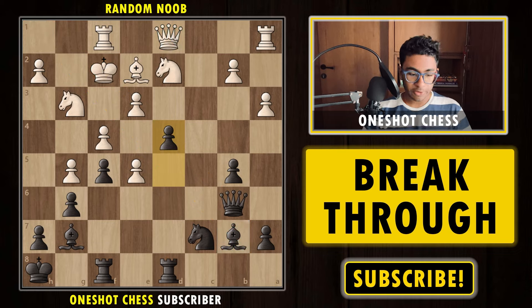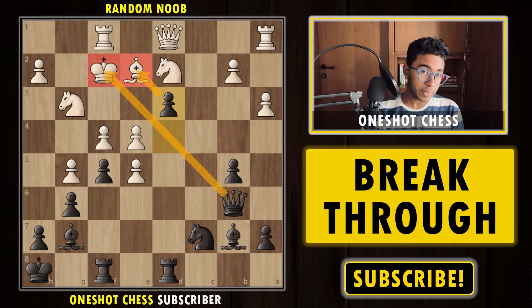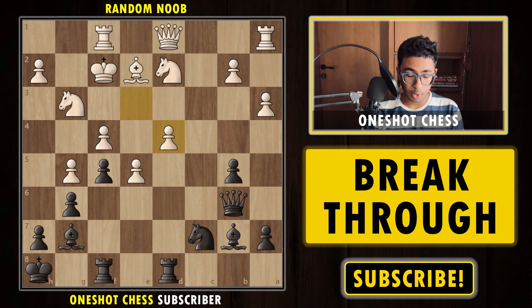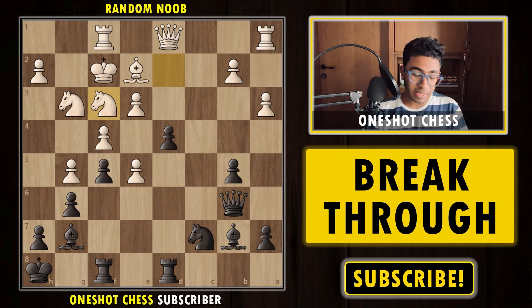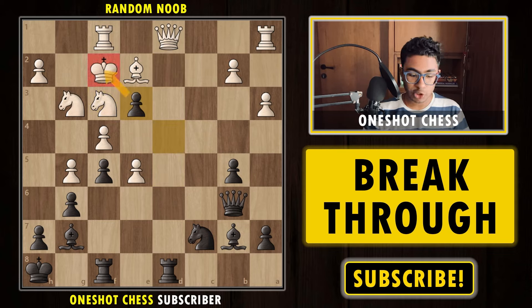After d4, if white plays e4 instead of capturing, we simply play d3 check and win a piece — so white must capture the pawn. After pawn takes, we capture with the rook, and we can also capture with the queen followed by Qb2 putting pressure on the knight on d2. Simply Rxd4 is already more than enough to win, because we are going to give some deadly discoveries to the white king. If white again plays Nf3, we are happy to capture the pawn, give a check, and capture the queen on the next move. It's already winning.